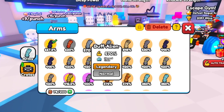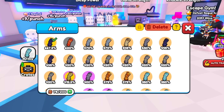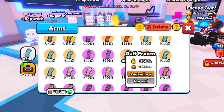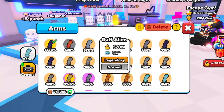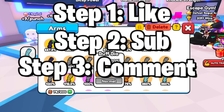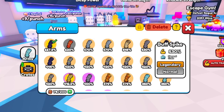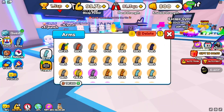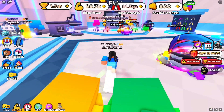I can also give away free arms. You can only use one arm at a time, and arms boost your strength significantly — 600 is a lot. So make sure you enter the giveaway for an arm as well.